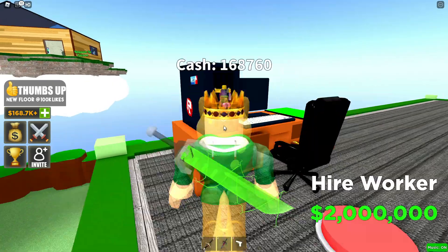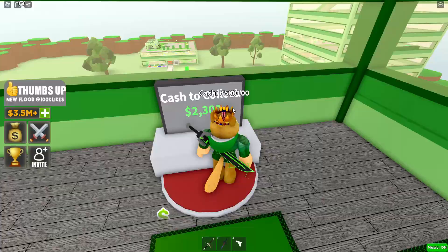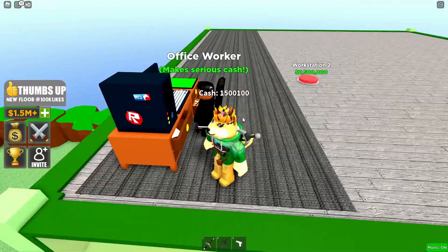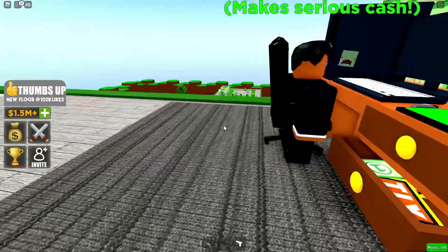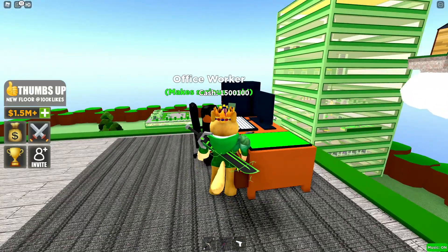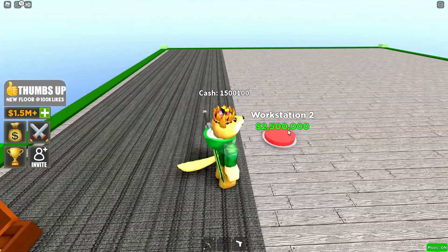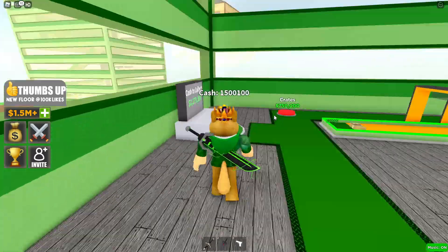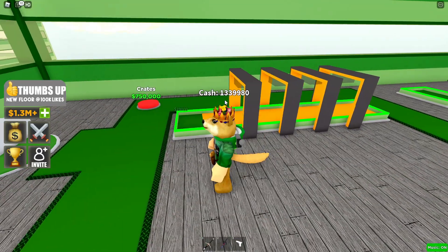Here is our very first office worker, making 30,000 dollars — pretty cool. The next one is just another workstation which starts making money right away. I still have to hire a worker for the other station. There's a ramp for three million dollars but I don't really need it.